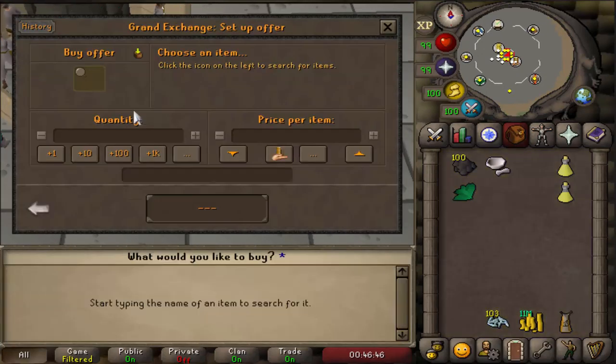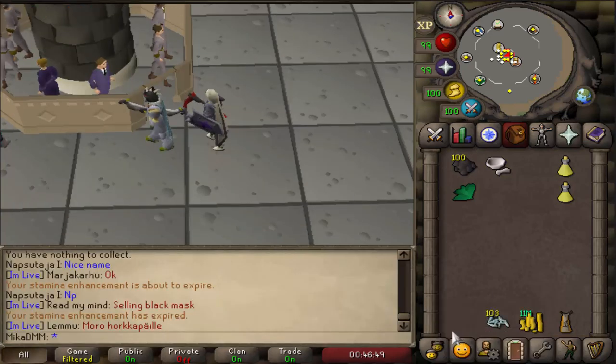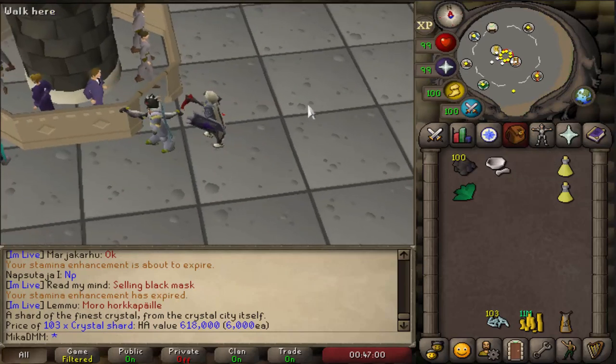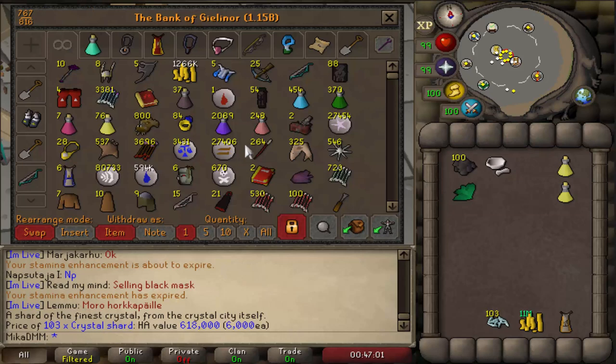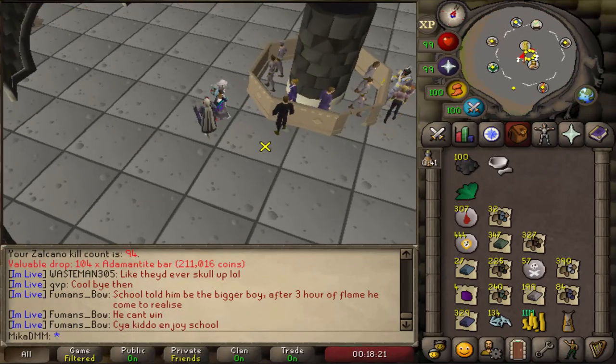I sold them yesterday for about 7 mil each and today they are a little bit more. By the way, these you can sell for 6k each and they're apparently an extra 600k, but if you make divine potions you can even make more money than that. Pretty excited to actually price check the loot from the full 100, but so far I'm really enjoying the boss. KC is 94 and we have a little bit of selling to do again.